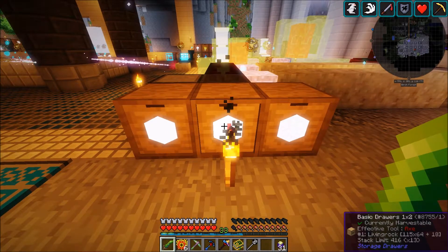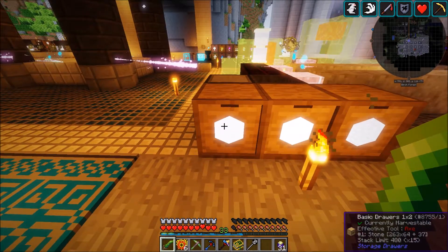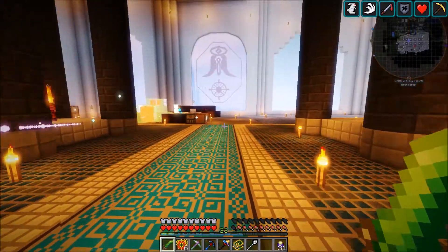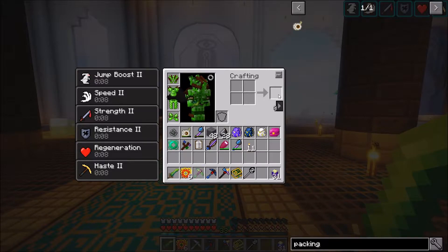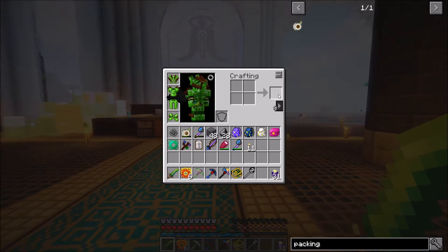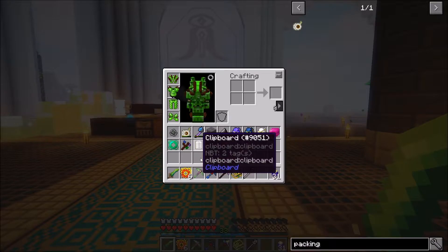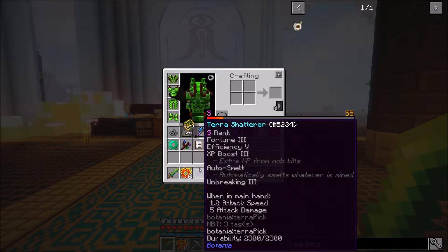You'll notice we have an absolute ton of stuff — 305 cobblestone, 115 living rock, and 263 stone, and that's in stacks by the way. Also, I went ahead and enchanted our terra shatterer. Before long we'll enchant with mana and have our Botania enchanting going, but for now I just wanted something on my terra shatterer.